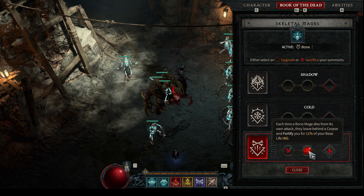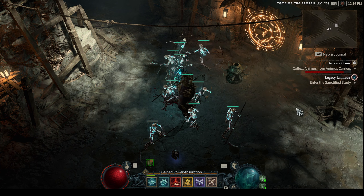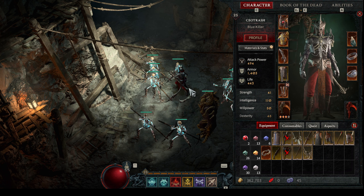For the Golem, we go with the route where each time your bone golem takes up to 20 percent of its maximum life as damage, it drops a corpse. So all the mobs around us have a chance to generate a corpse, which is great. That's why I went this route, and that's why we can simply rush through dungeons and kill everything. With my current setup, we only need three mobs around us to reset Blood Mist cooldown.